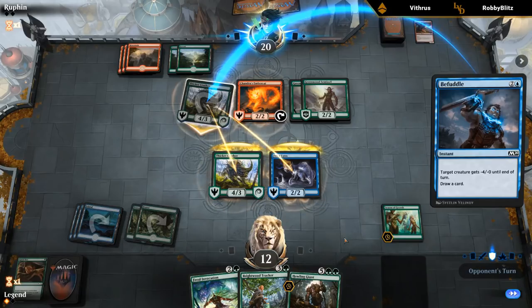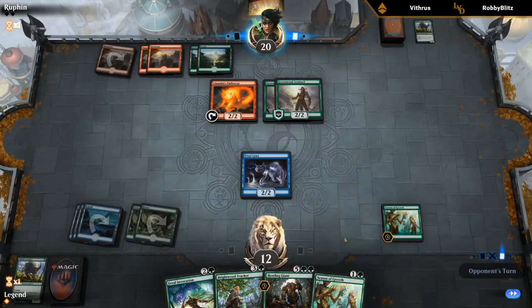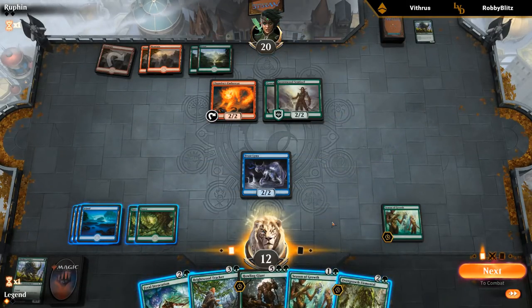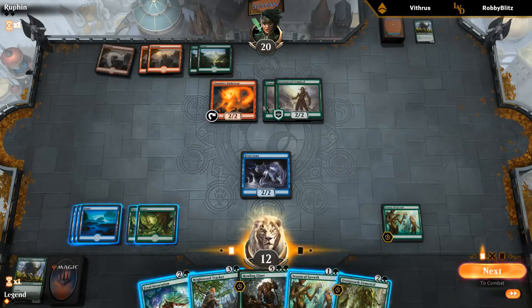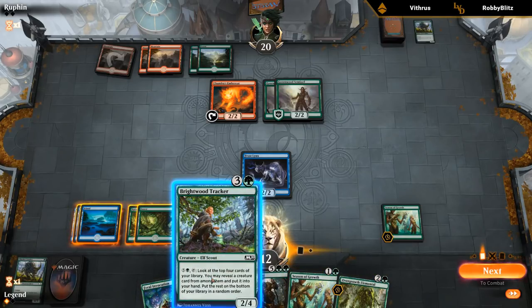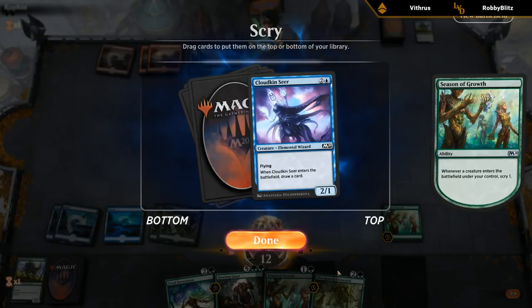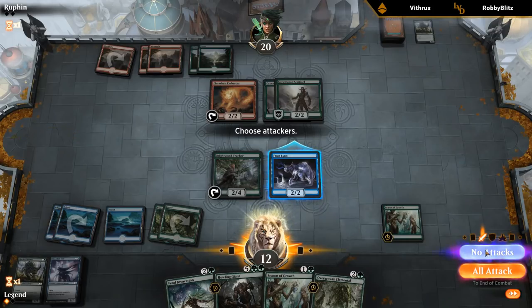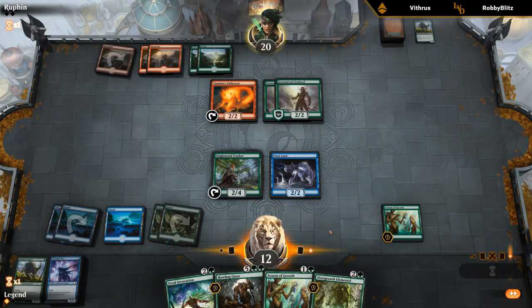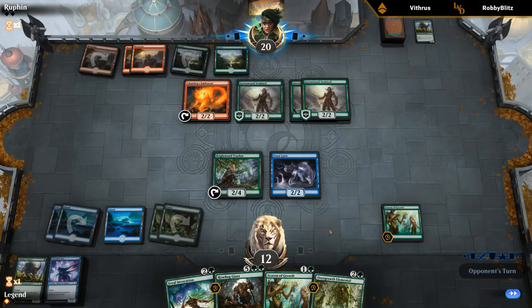We draw Overgrowth Elemental. Options: Tracker to stabilize the ground, or Season of Growth plus Feral Invocation to draw tons of cards, or Overgrowth plus Season. These don't block well against the Greenwood Sentinels, so I play Tracker for now. The Overgrowth Elemental would have put a counter on the Frostlings making it a 3/3, so that would have been fine too. We play Season of Growth plus Cloudkin Seer, Scrrying twice before drawing. Both Scrys before drawing — or Scry, draw, Scry. I'd rather improve card selection drastically. We draw land, bottom it, and play Season into Cloudkin. We draw another Season of Growth — if the game goes long, it's useful.